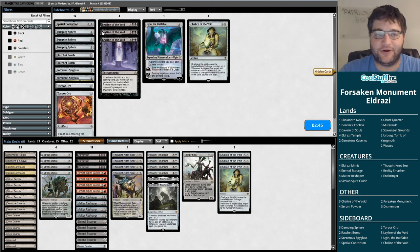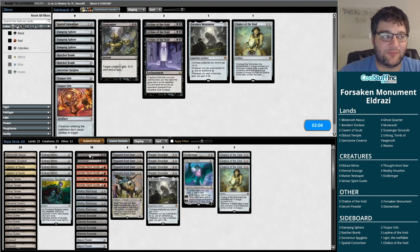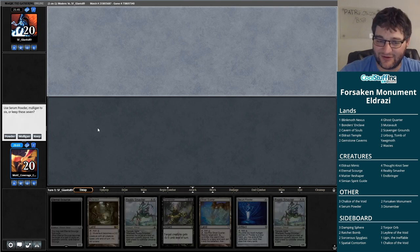Our opponent is playing Mono Blue Tempo. Our own Ratchet Bombs aren't the worst. I don't want to get Cryptic Commanded — I want to draw Cavern of Souls in my opening hand. They've gotta have something. Spyglass, Ugin — these cards have to be good, right? The Dismembers aren't great against Drake tokens, and the Ratchet Bombs would blow up my own Chalices if I try to get them for their win condition. If you're Mono Blue, you gotta get creative.